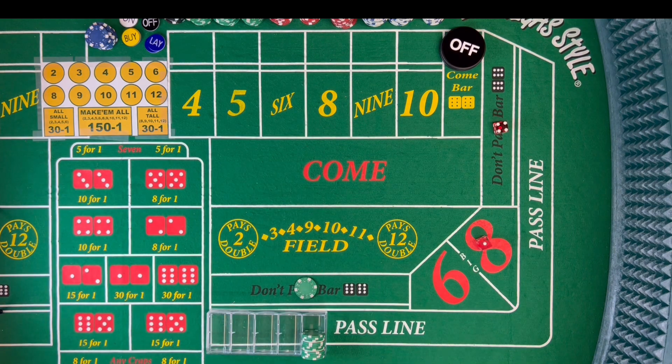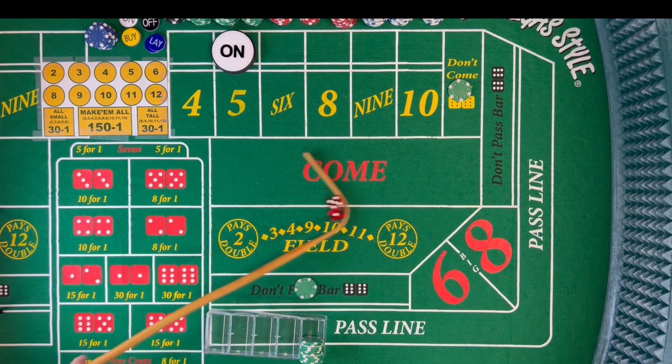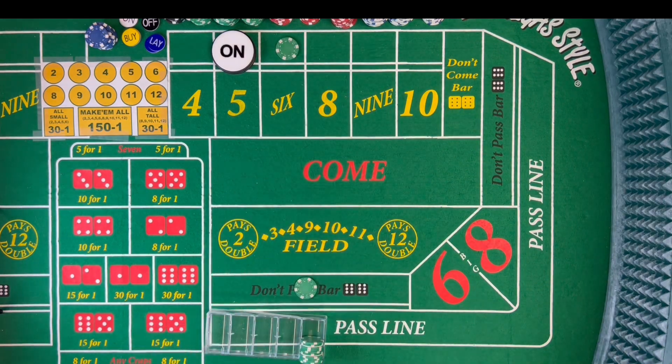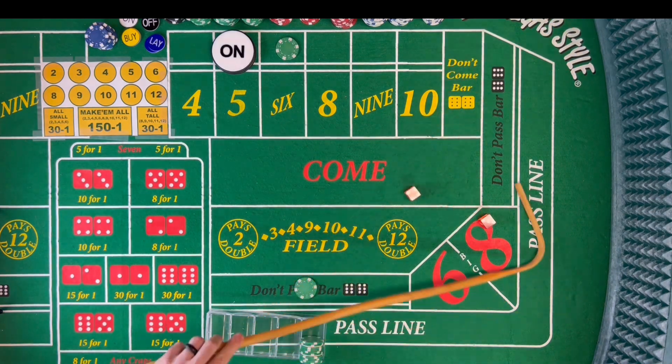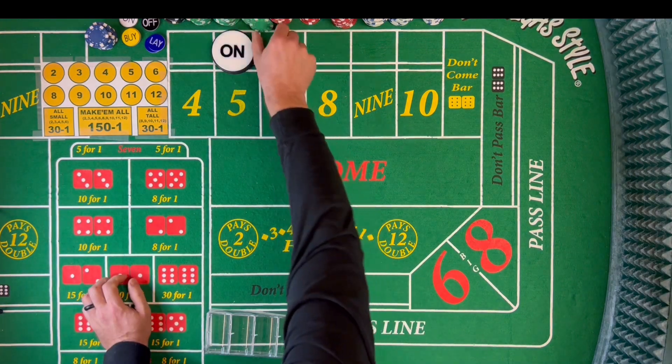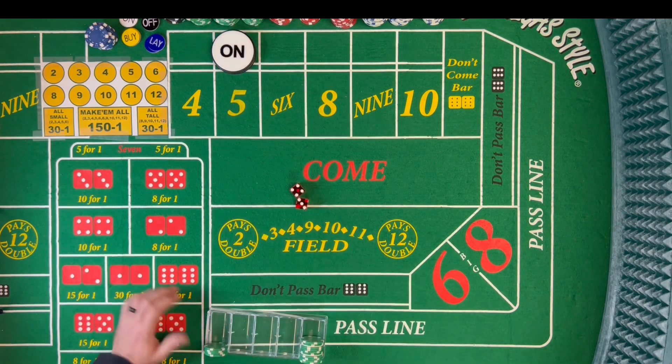Coming out — that is a 4-1, five. The point is five. Now we go into the don't come. And that is a six, 5-1, six. Our don't come will move to the six, and now we're just waiting for Big Red. There's an eight, 6-2. Then a 10 — puppy paws. And there she is, seven — 4-3-7. Seven out, pay the don't. We're going to win on the don't come and on the don't pass. That's a $50 win right there.